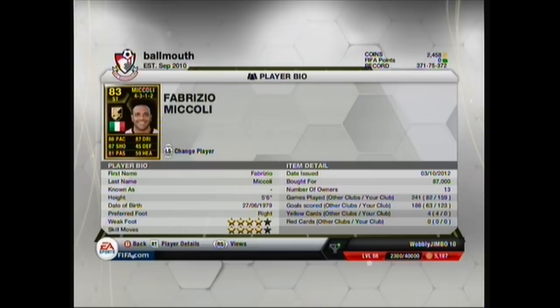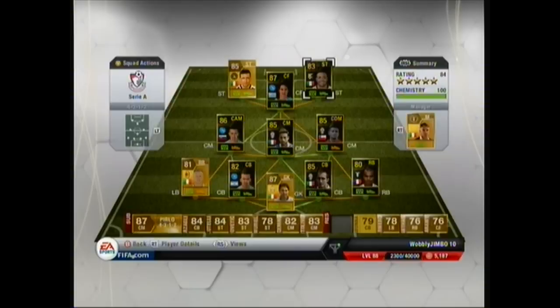To round this squad builder off, we've got Miccoli. Miccoli's also another really good normal card, as well as Vidal - his normal card's about a grand as well, I rate him a lot. This Team of the Week card's got 86 pace, 87 dribbling, 87 shot, 45 defending, 81 passing and 59 heading. Also 4 star weak foot and 4 star skill moves, the same as Di Natale. He cost 87 grand.